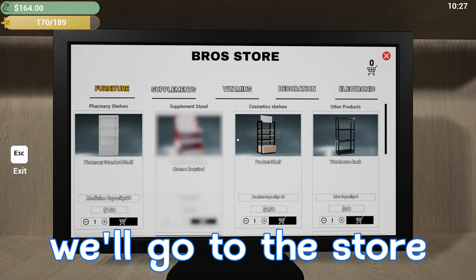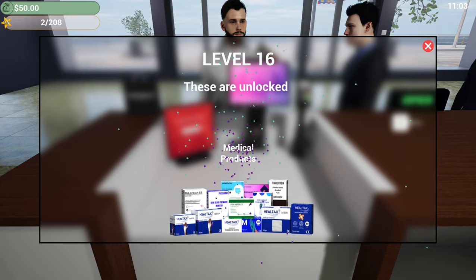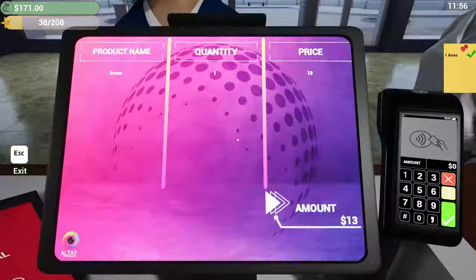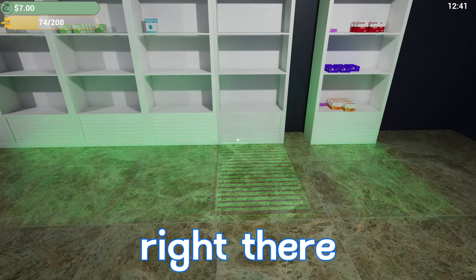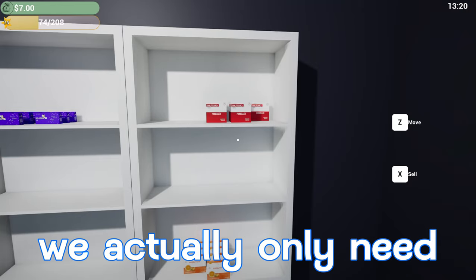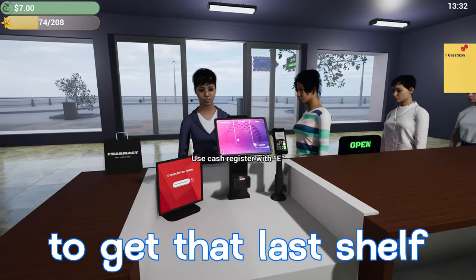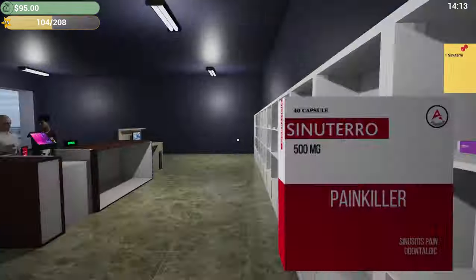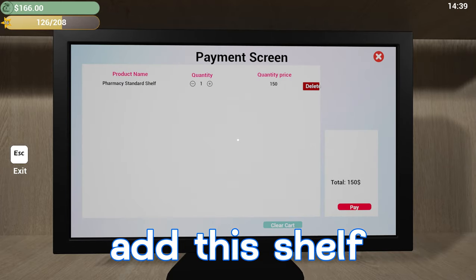We have enough for another shelf — buy one from the store, move the existing shelf over to make room. Next shelf finished. Level 16 unlocked: more medical products. We have enough to order two more shelves — place one there, move another down. We actually only need one more shelf to fill this whole space. We'll take care of more customers and see if we can hit that mark to get the last shelf before the day ends. We hit it — add the shelf to the cart and pay for it.